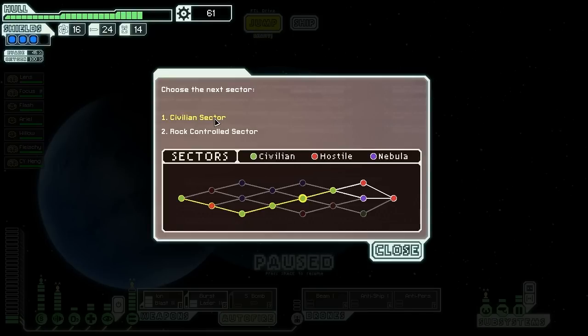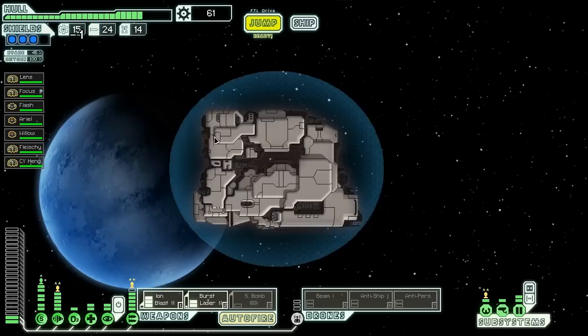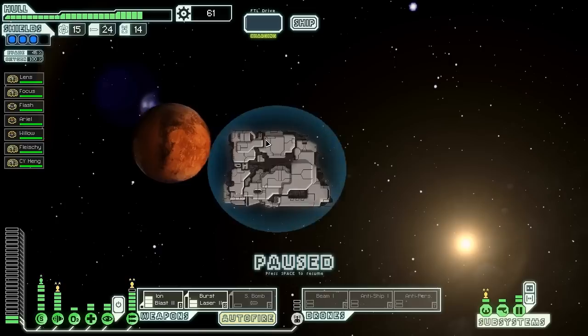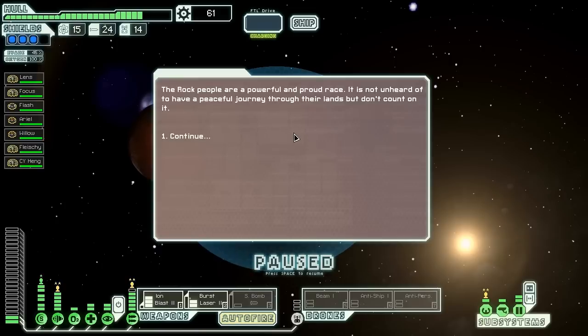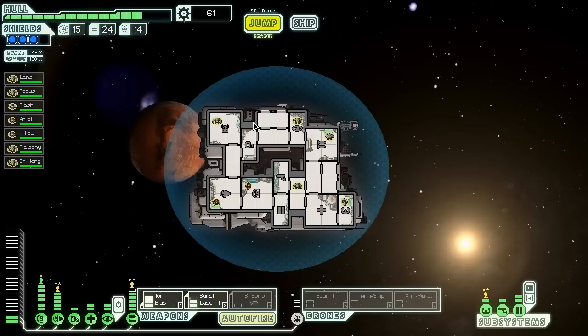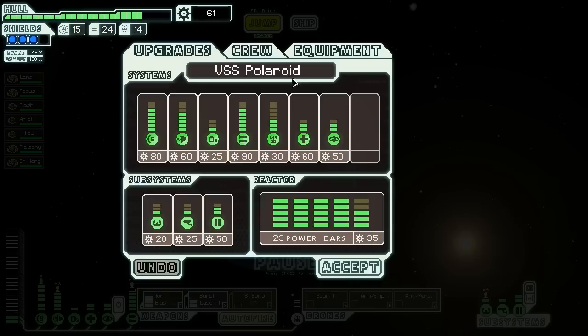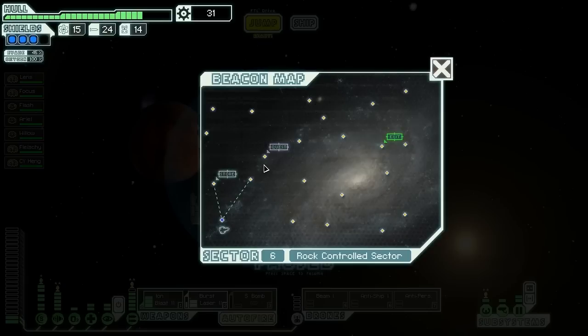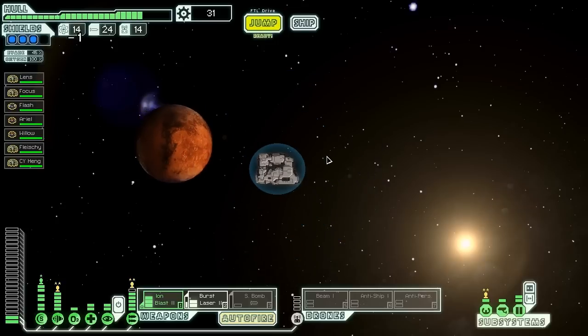We have a civilian sector or a rock sector available to us. The civilian sector isn't particularly interesting, so let's go to the rock-controlled sector. The rock people are a powerful and proud race — it's not unheard of to live a peaceful journey through their lands, but we shouldn't count on it. We're going to power up our drone control so we can activate two drones simultaneously. There's our quest beacon, and a store to sell off those weapons.